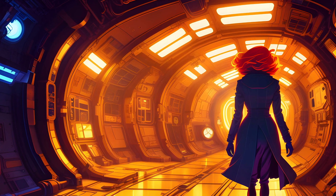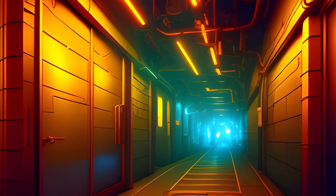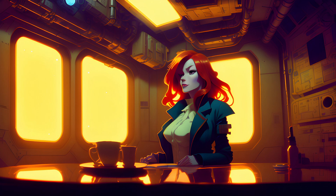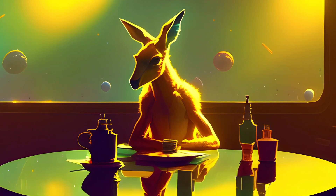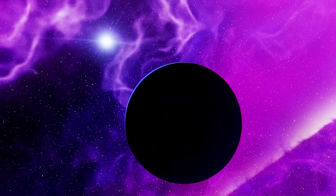The crew member hesitates for a moment before motioning for you to follow them. They lead you down a dimly lit corridor and into a small, cramped room. "We were on a mission to survey a nearby planet when the machine race attacked us. We barely managed to make it out alive. We've been stuck here ever since, trying to repair the ship and make our way back to base. We'll do whatever it takes to stop those machines and save the galaxy. I'm with you all the way." "Let's do this. First, we need to gather some resources to repair the ship. I know of a nearby planet that should have what we need."